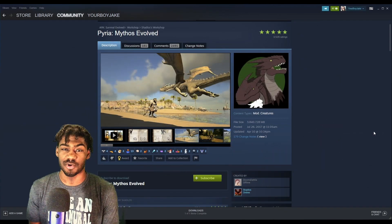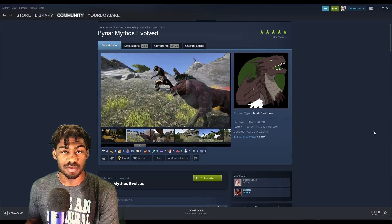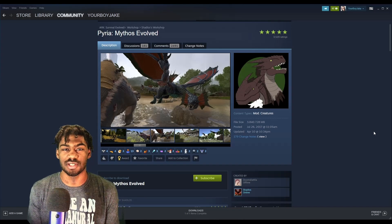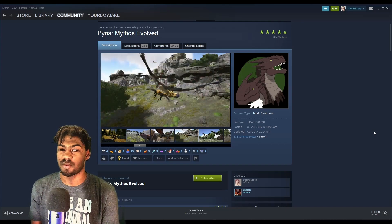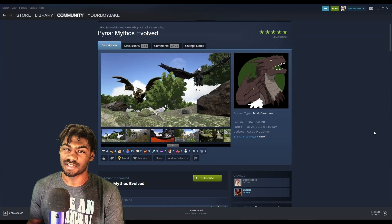At number four we have Peria Mythos Evolved by Doomsdalia and Shadlos. If you're looking for a fantasy experience in ARK — a whole new fantasy world, like a Final Fantasy vibe — you gotta try this mod. It's basically engineered and balanced for the vanilla game, so overhaul mods like Primal Fear or Anunnaki are not going to work well with it. Stick to vanilla.